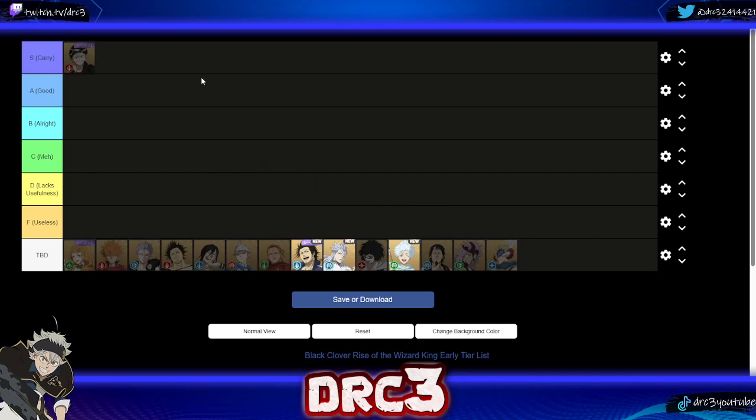Because of all that, seasonal Asta goes all the way up into S tier — he's going to be a carry character. Keep in mind this tier list is not in any particular order within each tier, and it's a general list not specific to arena, PvE, or boss fights. It's just my opinion overall, so let me know in the comments if you disagree.